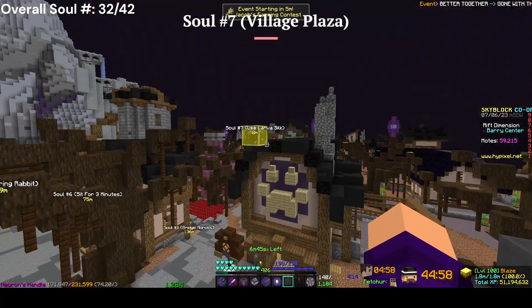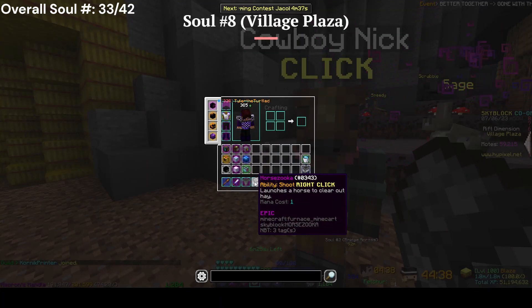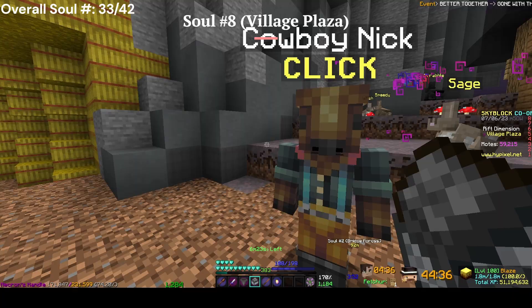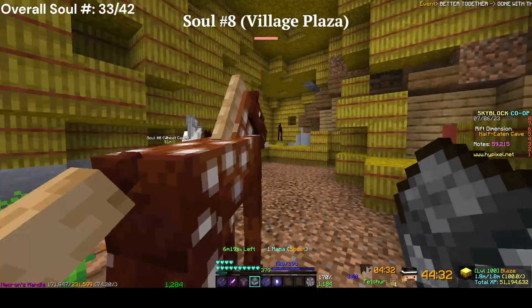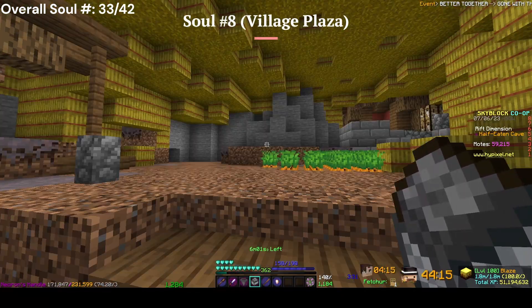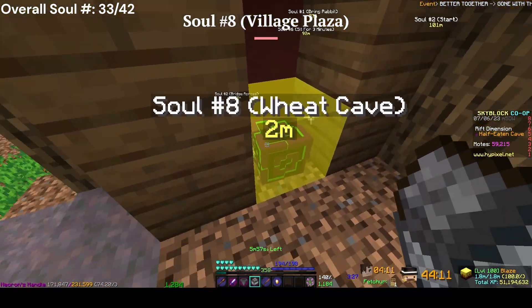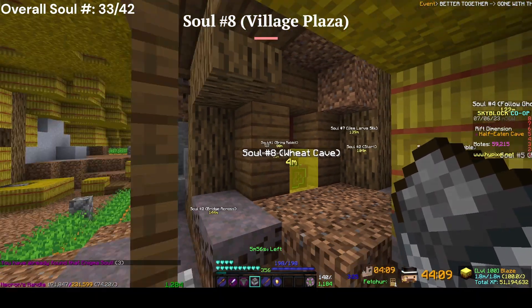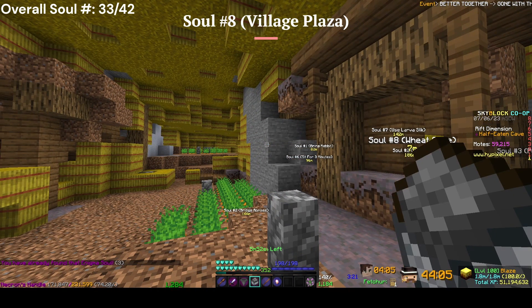For the last soul, you need to talk to this guy and claim your horse, Azuka. Then you just shoot all the wheat until you get to the end. Once you get to the end, the soul is right here in this little area — you click it and claim it. That was the last soul in the Village Plaza.